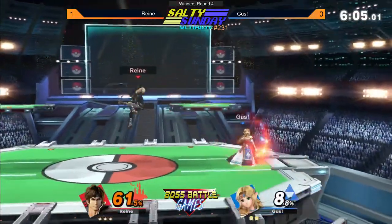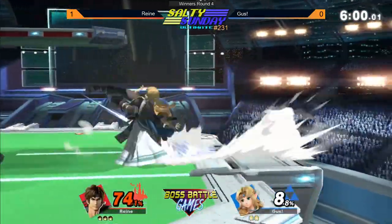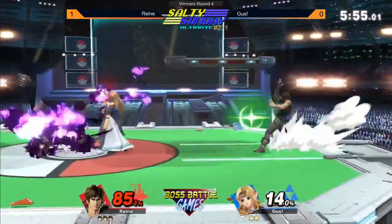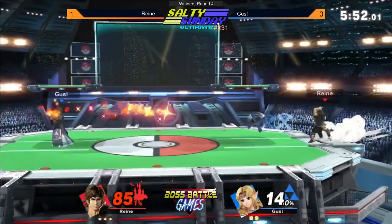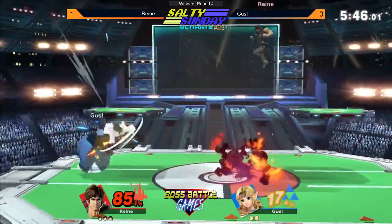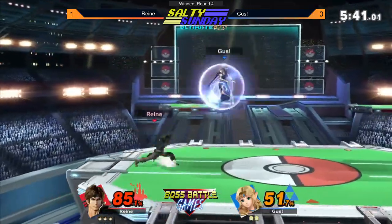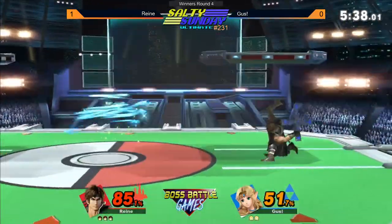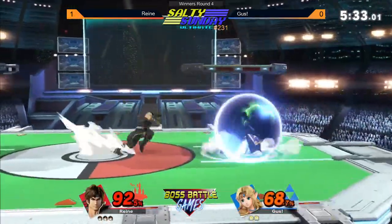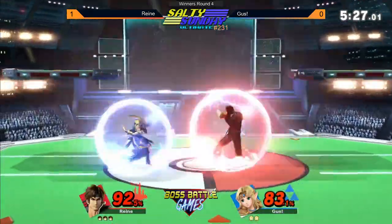Nice get-down from the ledge right there — pretty smart. Catching the cross once again. Every time he goes for a projectile, he's just reacting with up-B, which is pretty much what you're going to have to do in this matchup. It's pretty much who can out-projectile who — Richter's gonna win that. Zelda's projectiles aren't especially fast on their start-up. And it looks like it actually reflected the side-B from Richter. Gus was able to shorten the up-B distance.